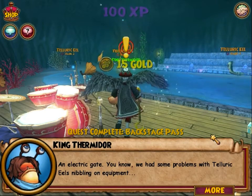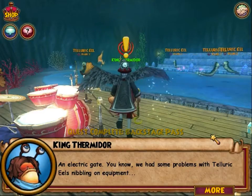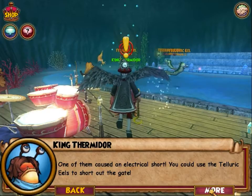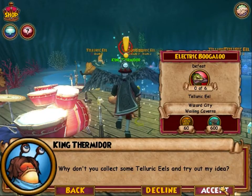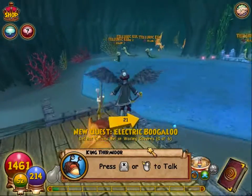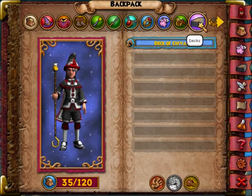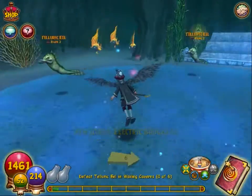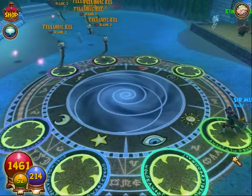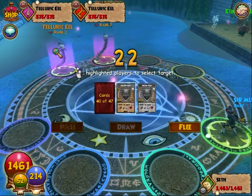Thanks for confirming that. You could use the telluric eels to short out the gate. Why don't you collect some telluric eels and try out my idea. So he wants us to defeat six telluric eels, and I don't believe I ever actually showed me fighting before. I'll speed the first battle up as always and cut the rest out.